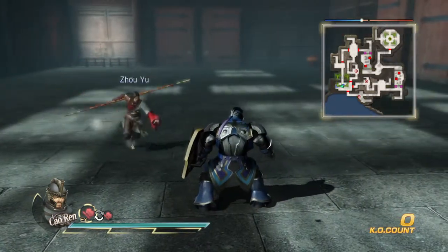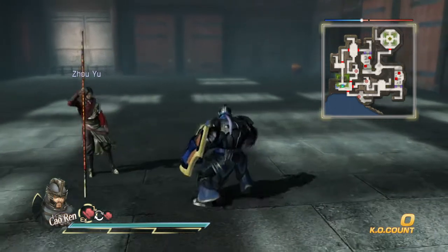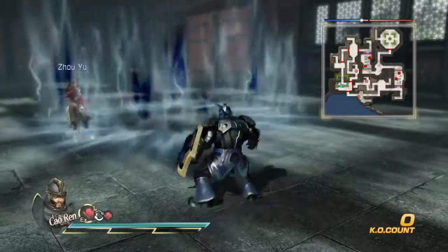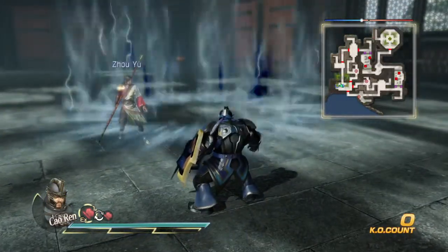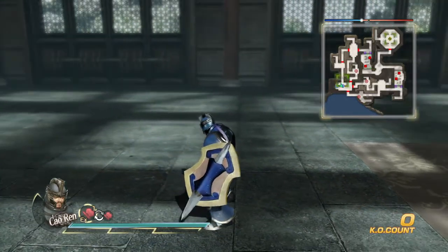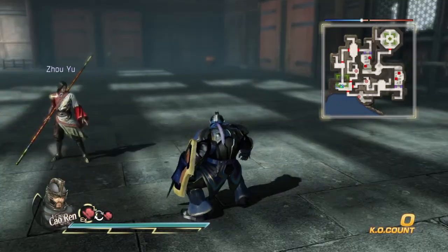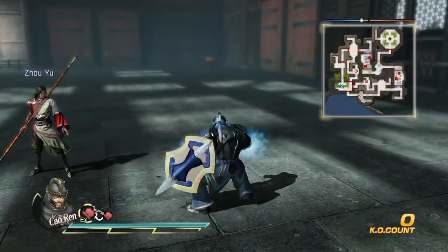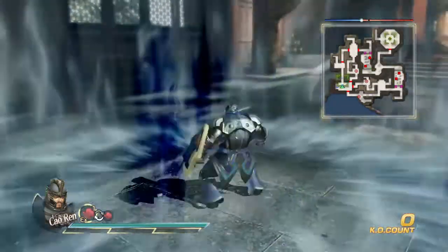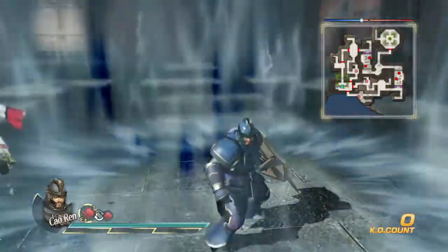Now let's begin with the specials. Triangle - I call it 'Eye of the Storm.' This lasts for a very long time, it stuns the enemy, and it's really good. It's a very flashy attack - one of the prettiest attacks in the entire game. I really love this one.